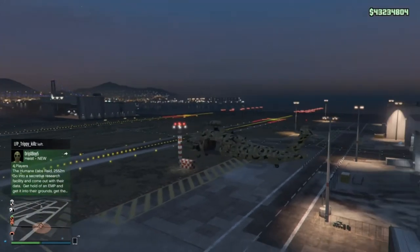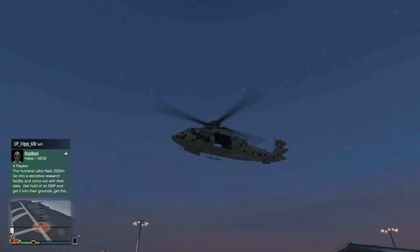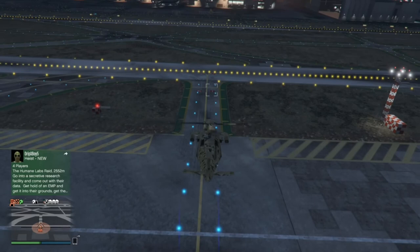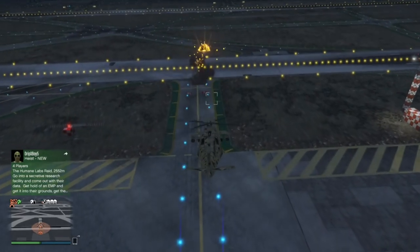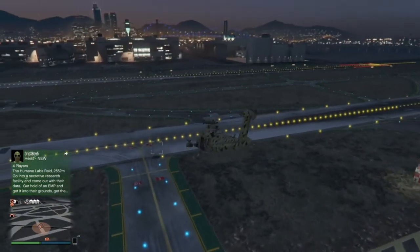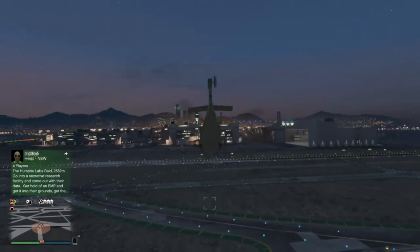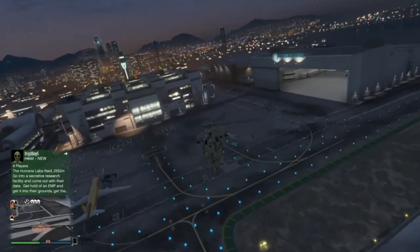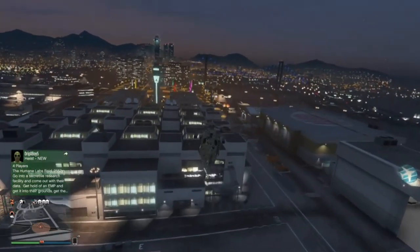We're outside now. The wheels do fold up on this thing, so you can hide those away. Let's test that barrage feature — absolutely beautiful. It is a pretty fast helicopter, as far as helicopters go, it does appear to be quite fast.